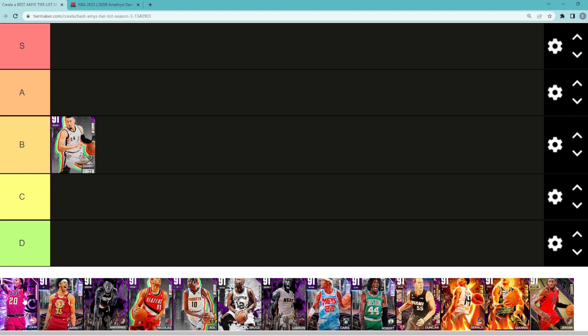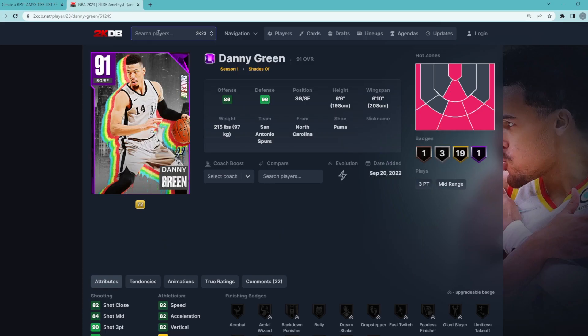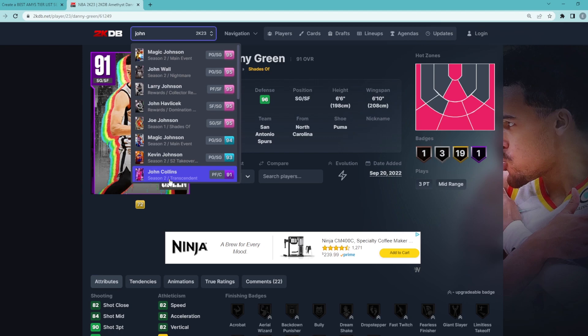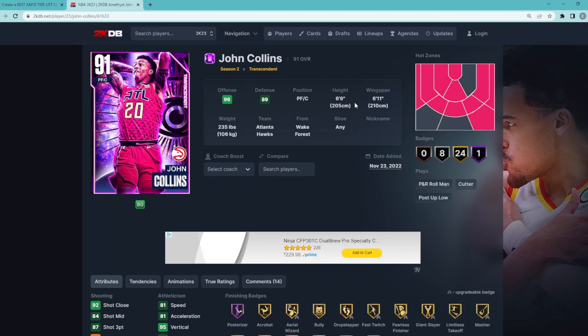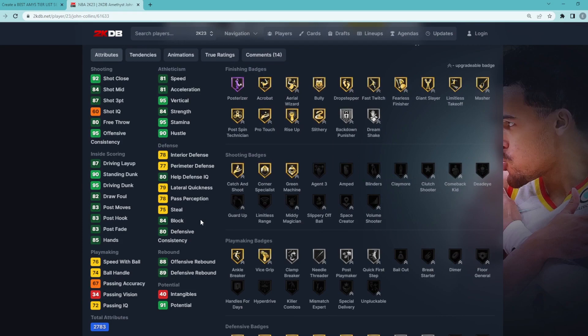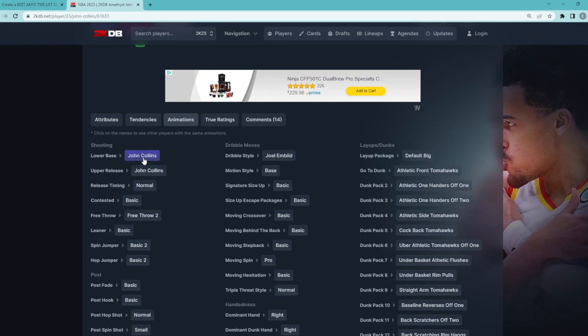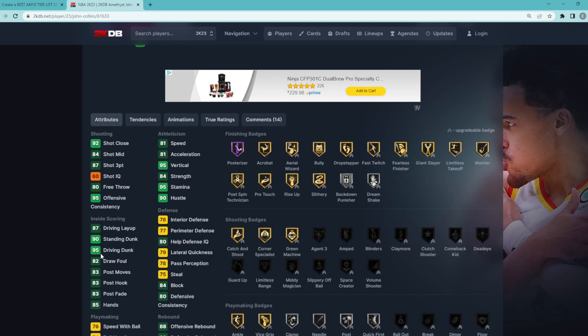Looking at Amethyst John Collins, I'm probably going to go C tier. I haven't looked at this card too much, but I'm really not the biggest fan of John Collins from the couple of games I used him in Limited. He's a power forward center, 6'9 with a 6'11 wingspan. Defensively he's definitely not going to be the best, and I'm not really the biggest fan of his jump shot. The only thing this card's really good at is going to the basket, and that is something you want to be good at this year because that's the meta — going to the basket and finishing, because defense in the paint really isn't the best.